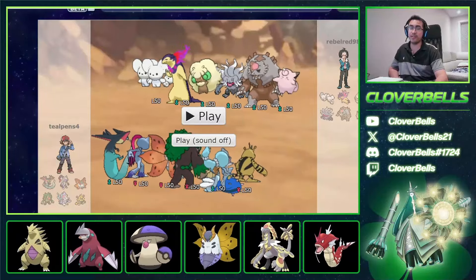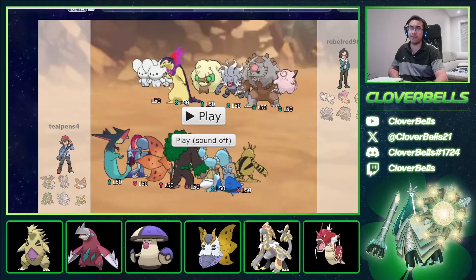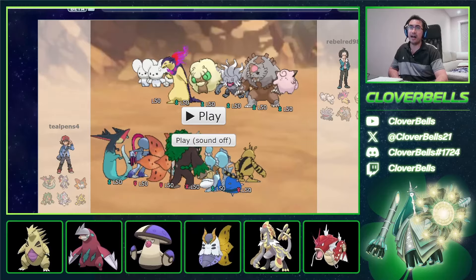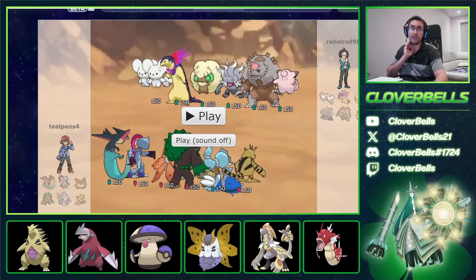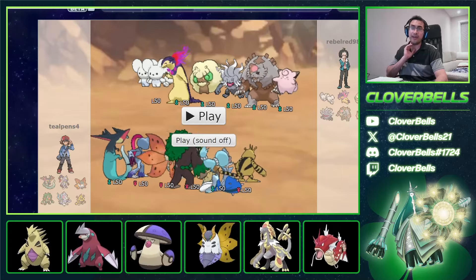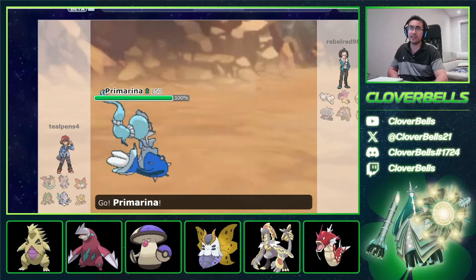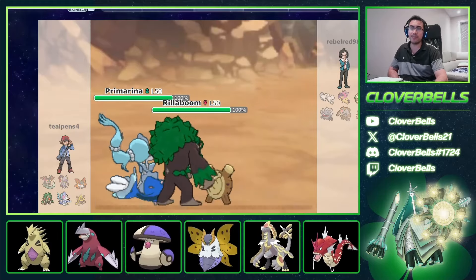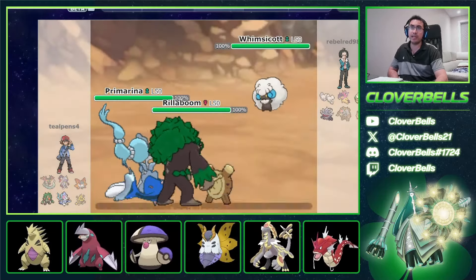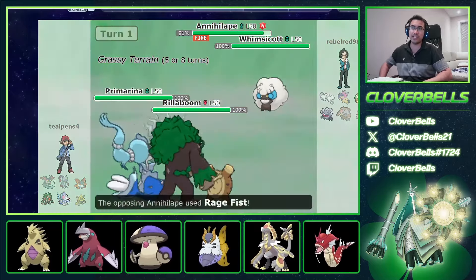Alright, this opponent has Whimsicott/Typhlosion stuff — I thought this was a Wolfey team but it's not. There's a Clefairy with some Eviolite users running Friend Guard. Sneasler looks good here to an extent, and I also have Dragapult. I'm afraid of the Typhlosion stuff, so I want to keep Rillaboom for Blood Moon. I'll go Primarina to resist Typhlosion, and Rillaboom. He goes Whimsicott and Annihilape. Not quite what I wanted, but there's the Tera Fire — we force the Fire Tera immediately.